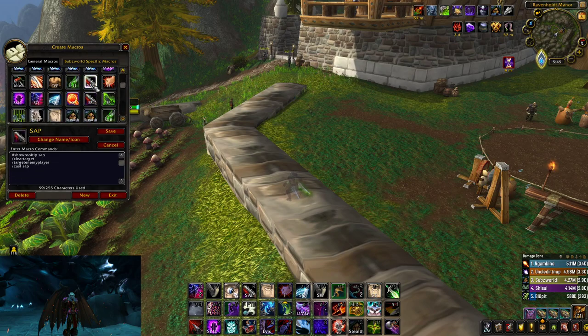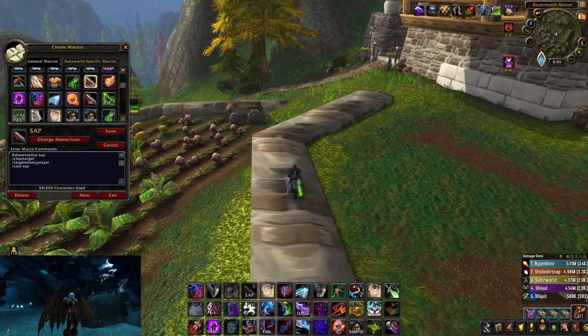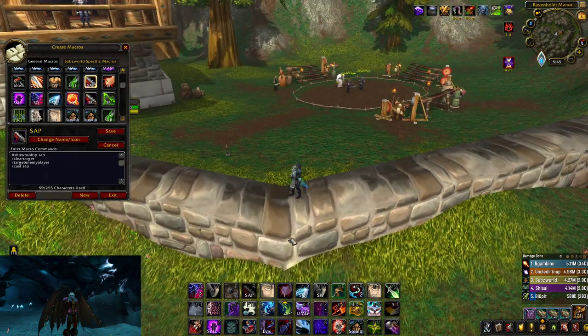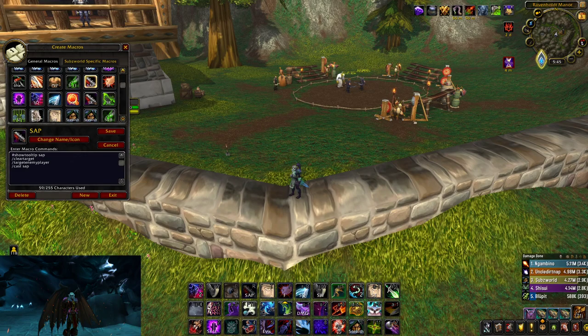My sap macro is just clear target, target enemy player, and sap, so I'm just spamming sap. Usually I can get people, but I have a really hard time finding people out of stealth anyway, and when I do, it just doesn't want to work — it says invalid target or stuff like that. I came across a rogue the other day where he had crossed my path and I was literally spamming my sap macro and it didn't sap him instantly. So I'm not too sure if this macro is worth it or not, but it's what I use.